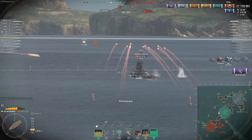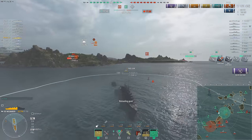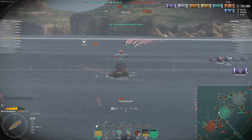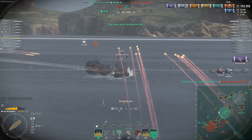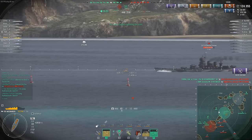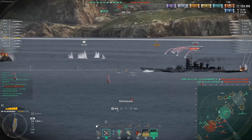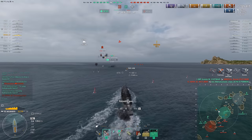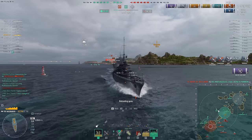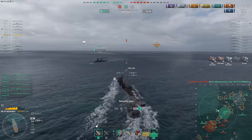Looks like we're going to land a torp or two. The AP, as you can see, is doing 4–5,000 per salvo — really good damage. Now he's going to slightly angle, so we're going to switch to HE. He took a torp — he might take a second. We need to Hydro here because Iwami actually has 20km torps. So 118,000 damage. Looks like Iwami DCP'd my flood — someone set him on fire again. Our smoke's going to run out but hopefully we kill the Iwami before that happens.